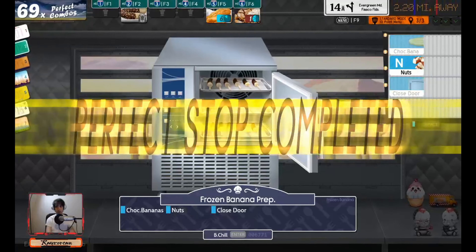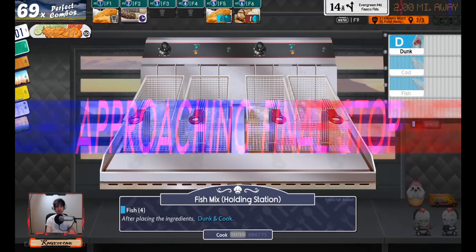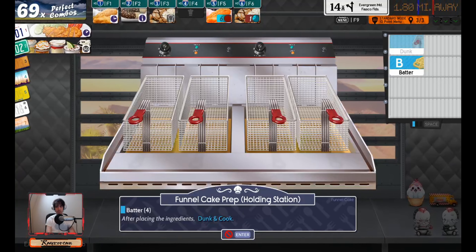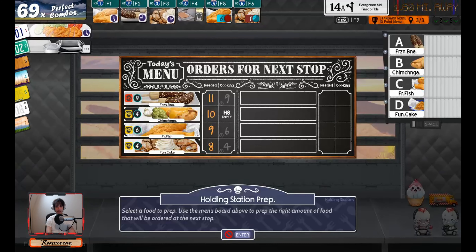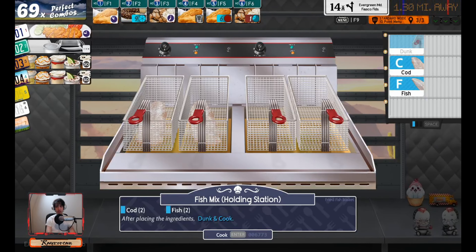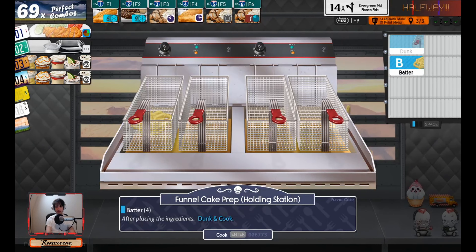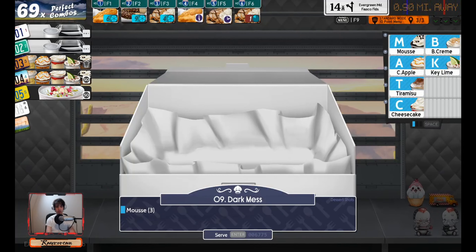Now we look at our holding stations and think, oh man, look at all this work we gotta do. F-F-F-F. Dunk. P-D. B-B-B-B. Get those funnel cakes in there. C-B-K. Fried fish — nothing but Fs there. Mistake: C-C, F-F-D. That's why we have our hard stuff in the holding stations — just when we mess up, we can continue on. M-M-M-M, M-M-B.